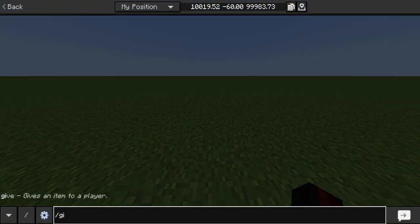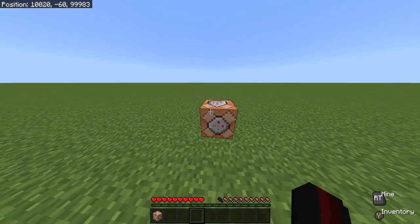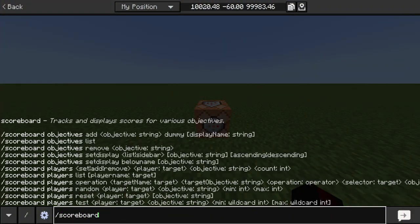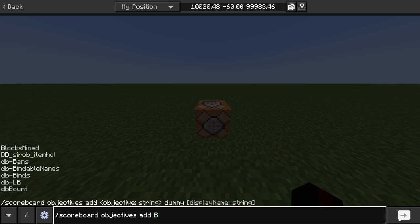You're going to give yourself a command block by doing slash give at s command_block. Press Tab if you are on keyboard to autofill it, then press Enter. Then do slash scoreboard objectives add balance dummy.